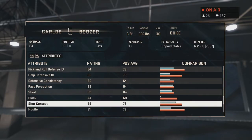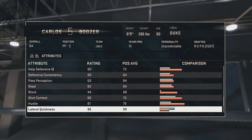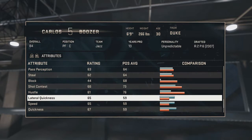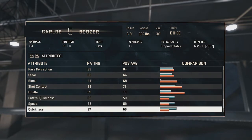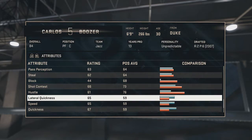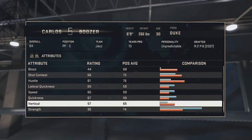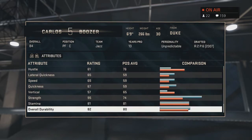Shot contest is a 66, hustle is a 61, on-ball quickness 65, speed 65, quickness 67 — that's not really that great either. Even his hustle is a 61 — wow, that's pretty bad. His rebounding seems solid but his defensive stats look pretty bad. Vertical 57, strength 95 — okay, that's pretty good.